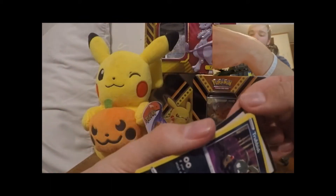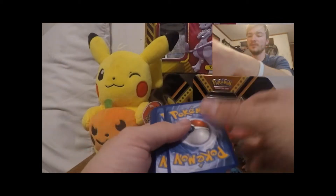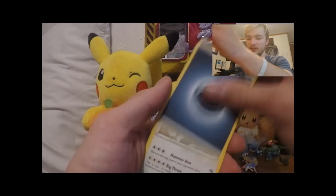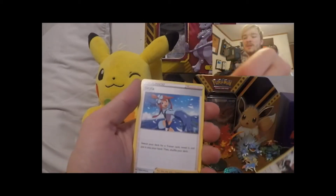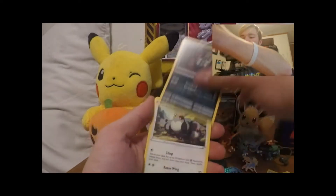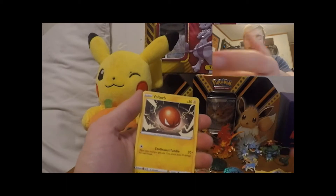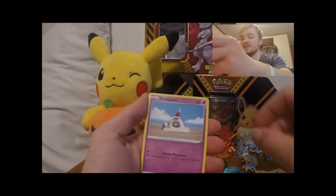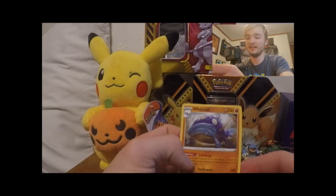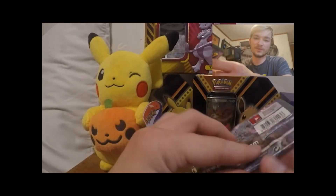Do these tins just come with random packs? For the most part these V tins come with pretty much the same packs. I'm pretty sure the Pikachu one had an Evolutions pack in it, but this one had an X&Y pack, so maybe it varies a little. There's a Trubbish, some Pidgeys, a Voltorb, Sandygast — there's a reverse and a non-holographic. We haven't had the greatest pulls today.